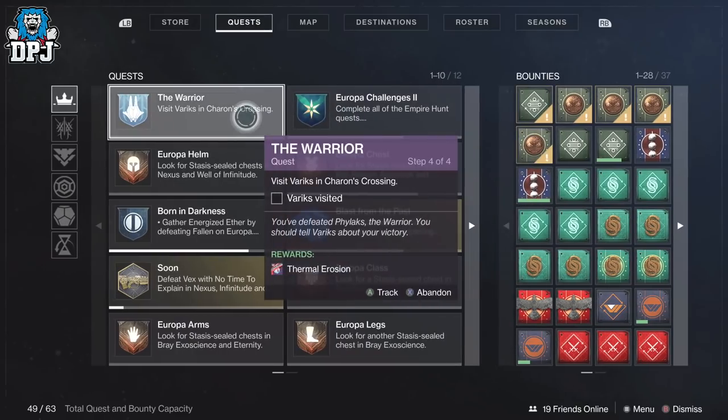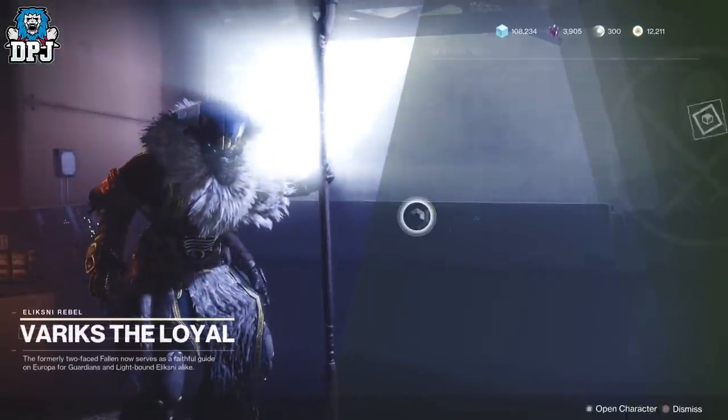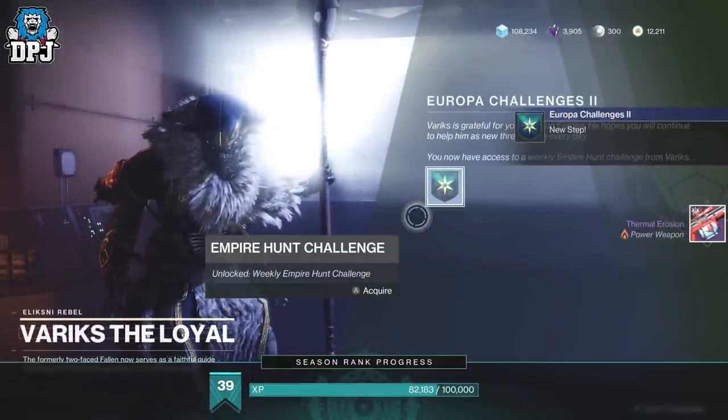Pick up all three Empire Hunts and complete them. When you've done all three you get the Europa Challenges 2 quest pop-up basically saying that you've unlocked the weekly Empire Hunt challenge.